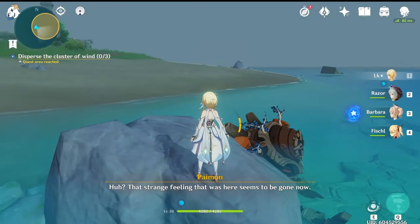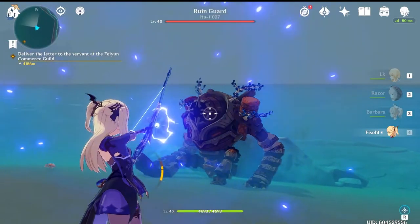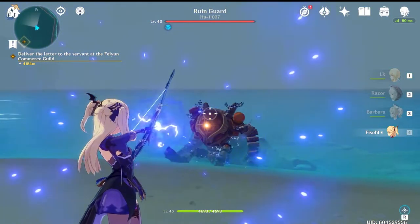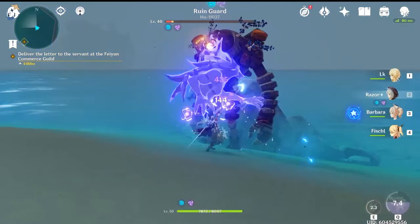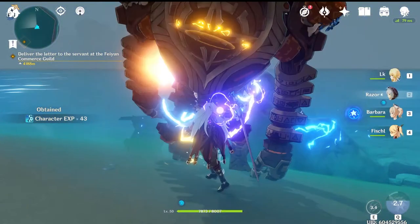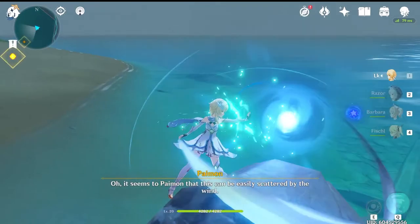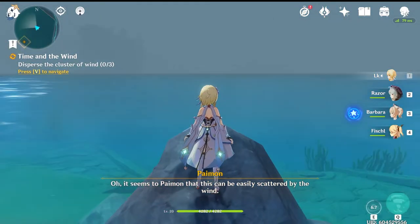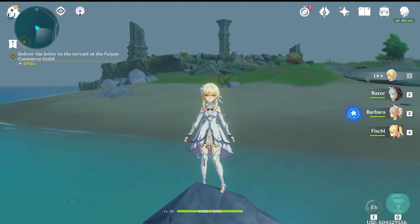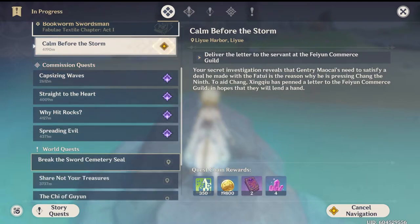Paimon will let you know when the time has passed and you need to reset. Be advised that the ruin guards will become active during that two to five a.m. window, but both of the ones I killed did drop a chaos circuit, which was nice. I popped over to this rock and used my palm vortex, and Paimon pops up saying it seems the wind can easily be scattered here — which also starts the quest, 'Time and the Wind.'